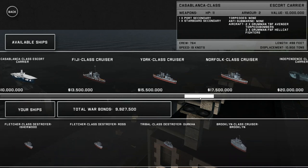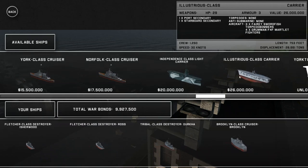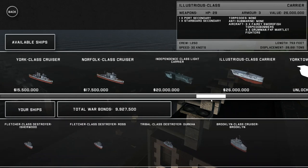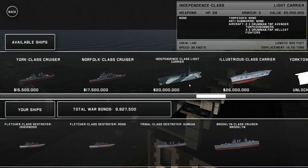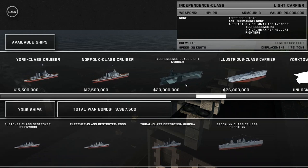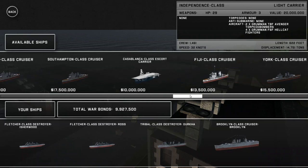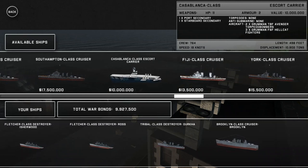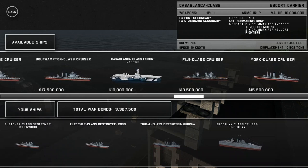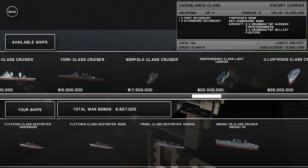Unfortunately from the looks of it, we are just a good amount of money short from buying some more of these ships, which is rather unfortunate. Taking a look at some of these new ships, we have the Independence class carrier, something that features a whopping 29 points of health. The Casablanca has 11 hit points and two armor, and it features two torpedo bombers and three fighters.